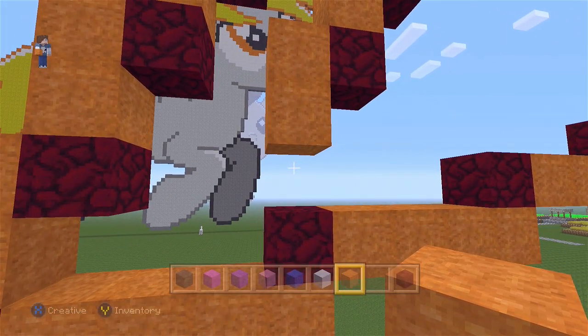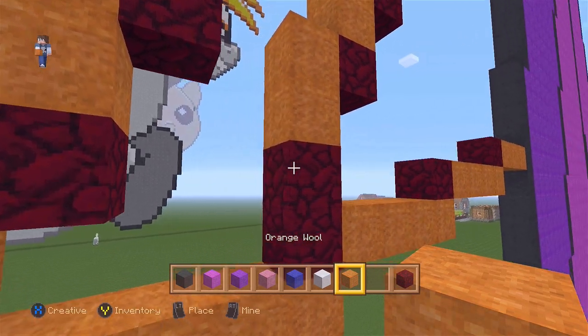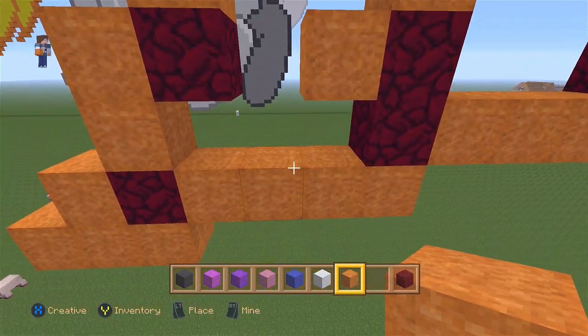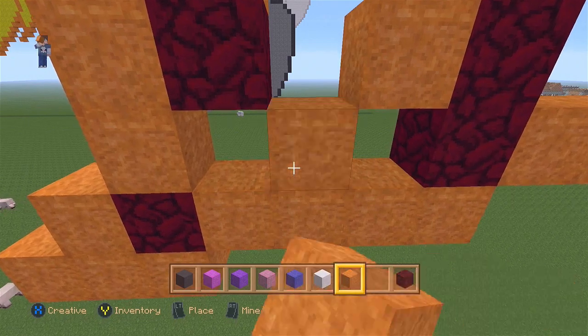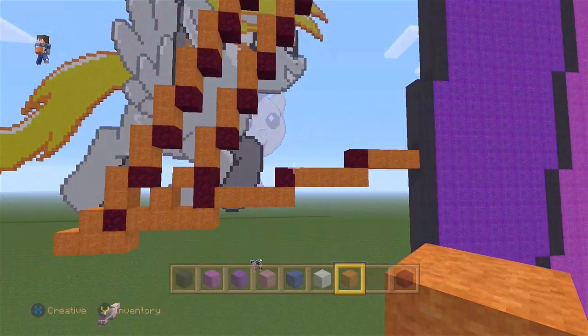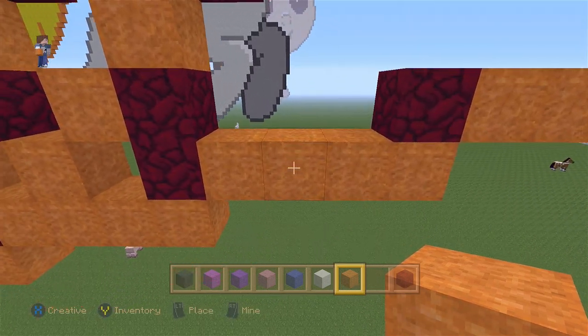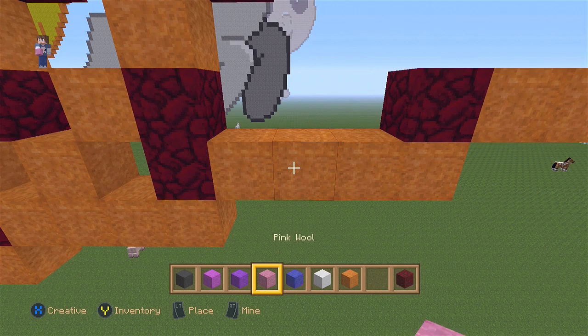Nether, nether, one block. And one block on top of the orange. Now let's go to the four blocks on the right — right here with the purple, placing four blocks but one block each going up.